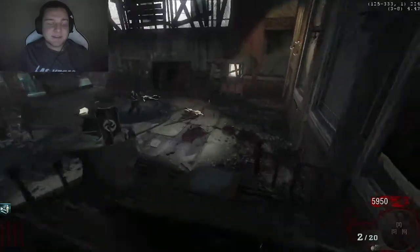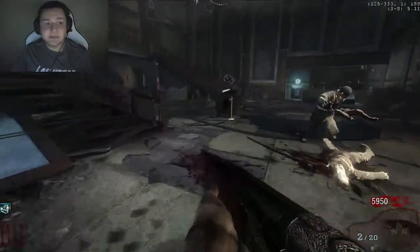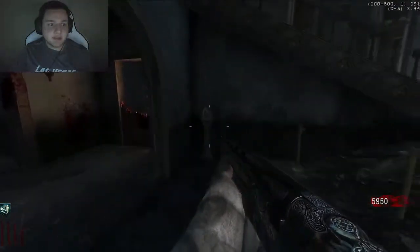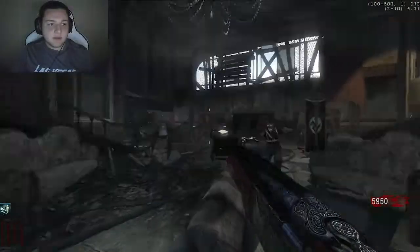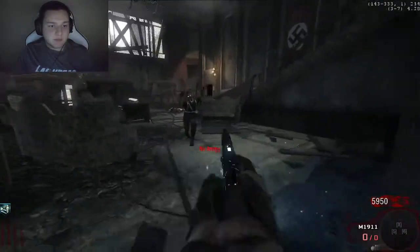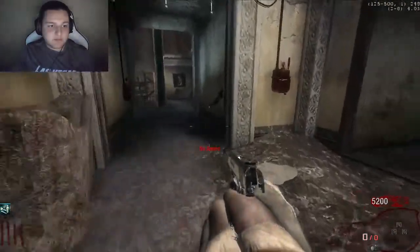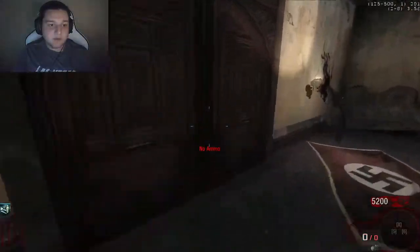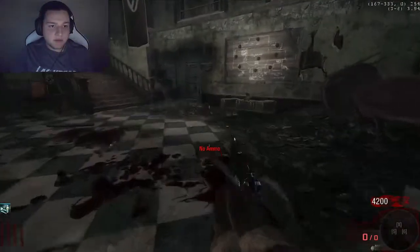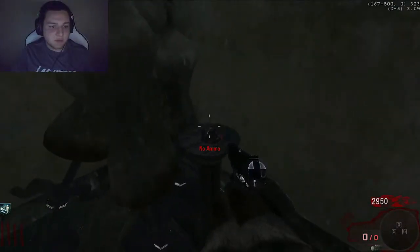In Black Ops Zombies, to play the Easter egg song you have to activate 3 of something — whether it be teddy bears, beer bottles in Mob of the Dead, or rocks in this case. In Kino der Toten, this is the spawn room. The first rock is found by this barrier that we'll be sitting by for rounds 1 and 2, so we can grab that early. The other two rocks are elsewhere on the map.